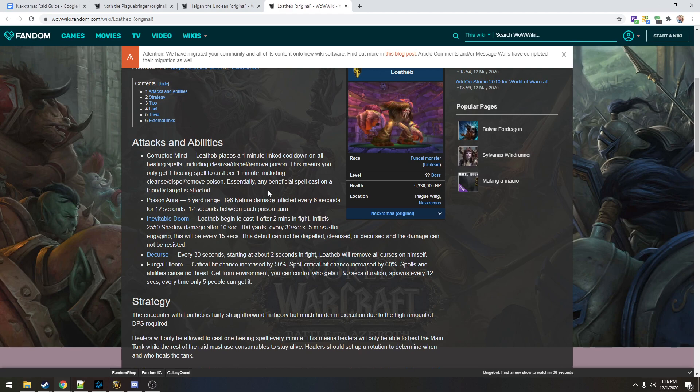Inevitable Doom inflicts 2,500 shadow damage after 10 seconds, hits 100 yards, every 30 seconds. Five minutes after engaging, it happens every 15 seconds — it's basically a five-minute-fifteen-second enrage timer. Two minutes in is tough but you can recover. That's where the consumable rotation comes in — to counter Inevitable Doom, because you can counter every one of them up to the five-minute mark, and then you're done.